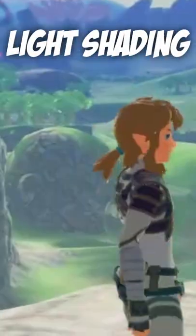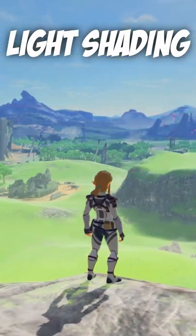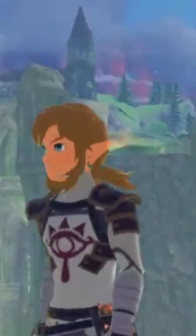The last option is light shading. Light shading is probably the most unique out of this list. It makes Link along with the world a lot lighter, and in my opinion, looks really good — even more so than the vanilla world, maybe. Subscribe for more Zelda content!